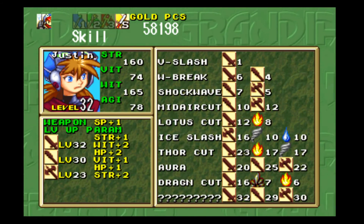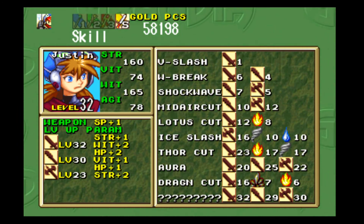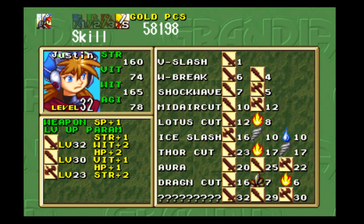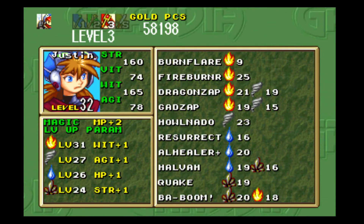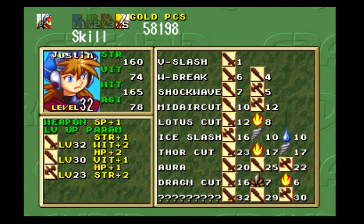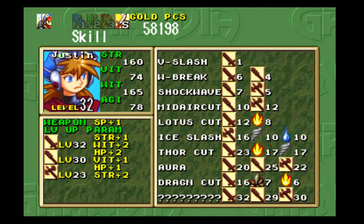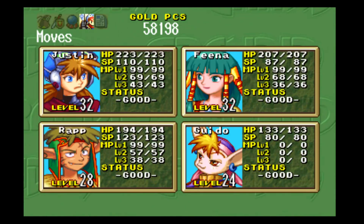We still gotta get that, but it shouldn't be too terribly hard to just spam fire spells and then after that spam physical spells. So that'll work out pretty good. Justin, he is pretty close - actually way closer than I thought. I keep looking at the club and thinking he only needs one more to get to 30. But no, he still needs seven levels with the axe. Never mind.